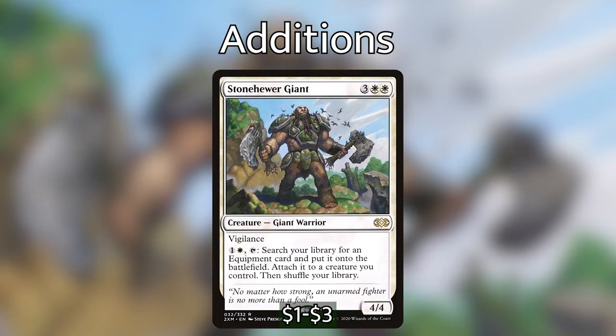Our second addition is Stone Hewer Giant. For three white white, we have a 4/4 Giant Warrior with vigilance and an ability that costs one generic white and tapping: search your library for an equipment card, put it onto the battlefield, attach it to a creature you control, and shuffle your library. Stone Hewer Giant is a staple in these kinds of decks — getting it out early and tutoring equipment right onto the battlefield attached to Wyleth means very powerful plays out of nowhere, since it doesn't require sorcery speed.